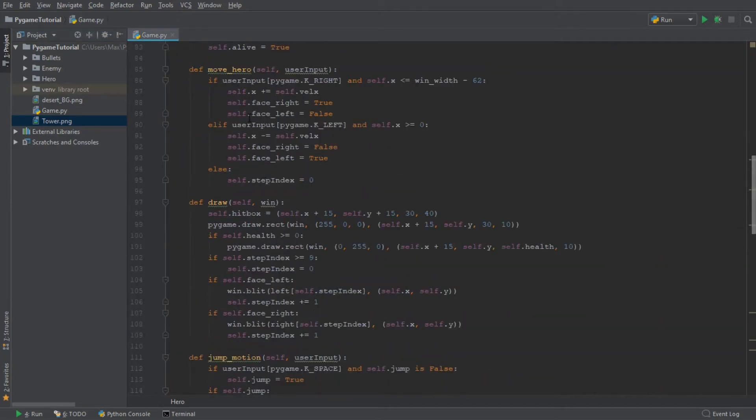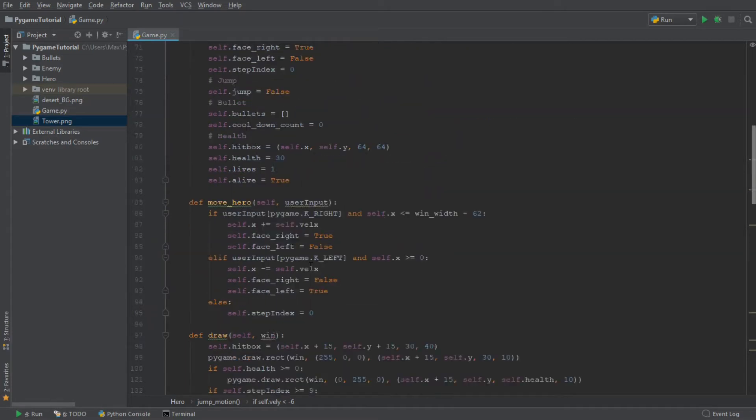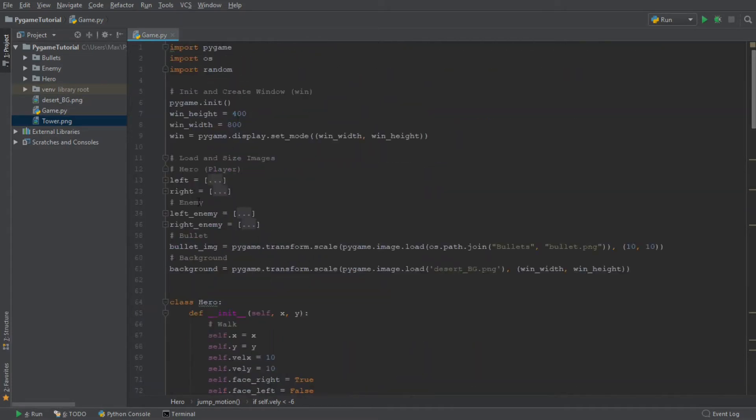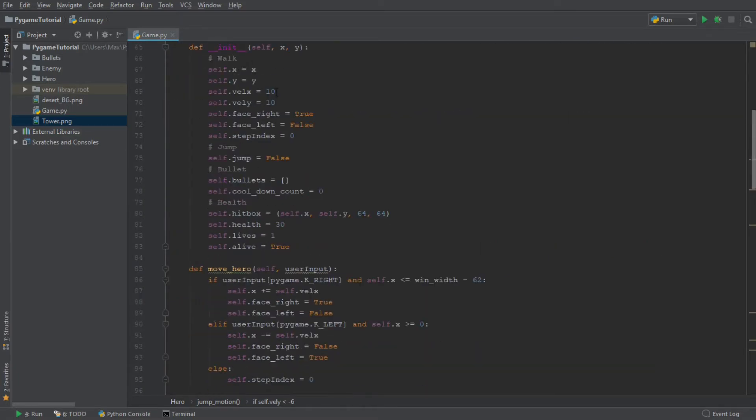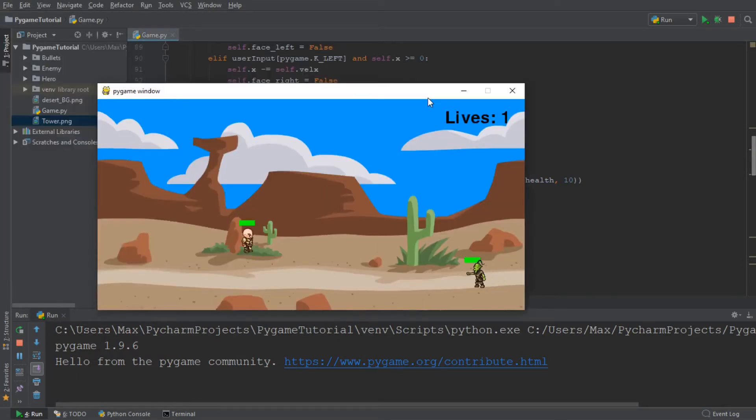So let's go to the class hero. In the jump motion we are simply going to decrease the jump to a height of 6, and let me change this in our variables as well. So this should be the jump height adjusted. Now if I jump you can see I won't jump as high, but I can still jump over the enemy — it just makes it a little bit harder. We don't want the game to be too easy.